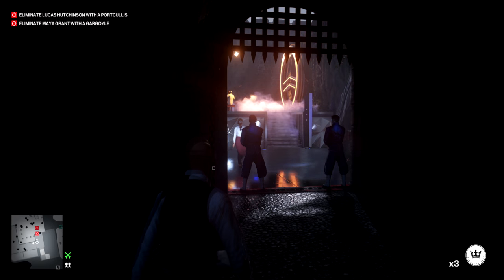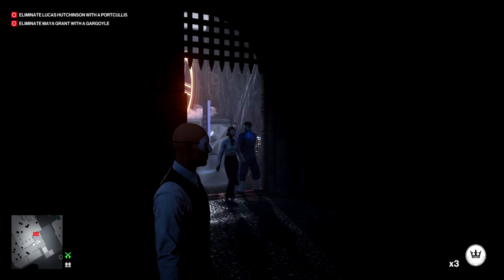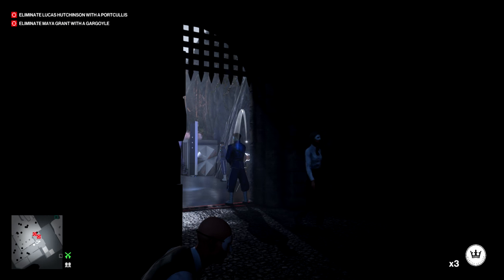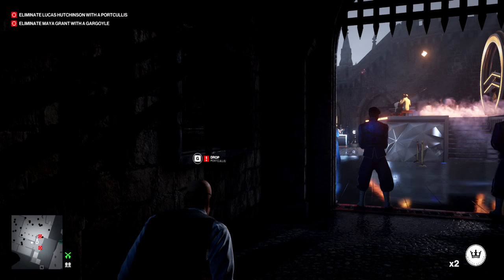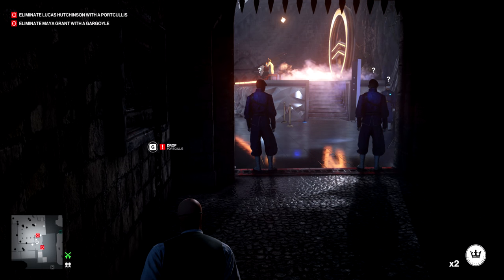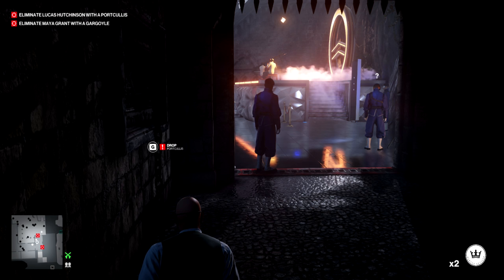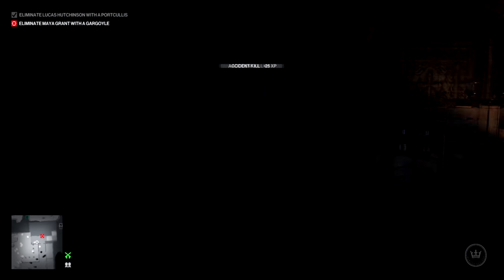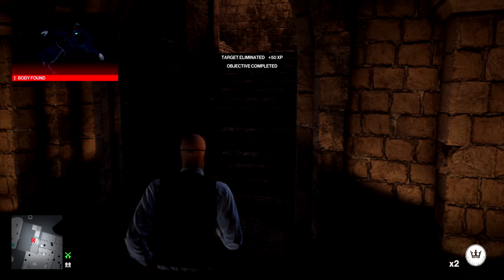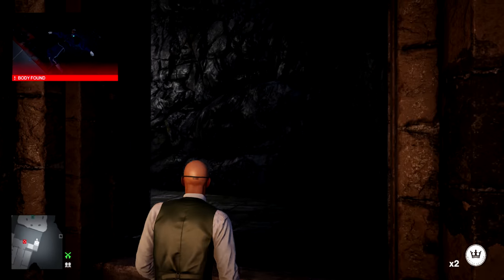Here we wait for the second target — this lady — to pass by the two guards and to begin to turn her back away from us before we throw the coin to distract the guard on the right. The effect is much the same as before and we end up pulling this chain while everyone has their back to us, including importantly that lady, just as we did in the first round to get that kill.